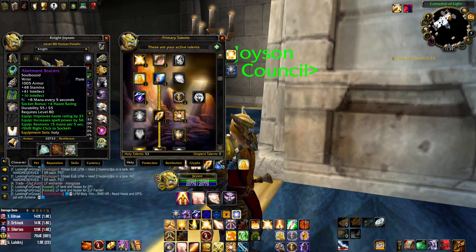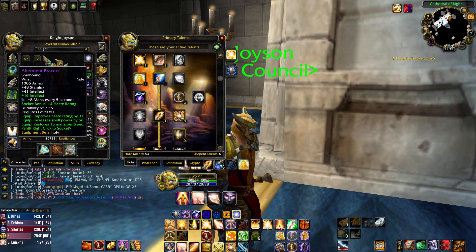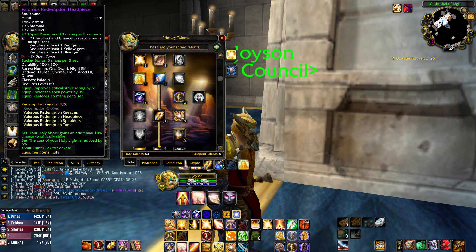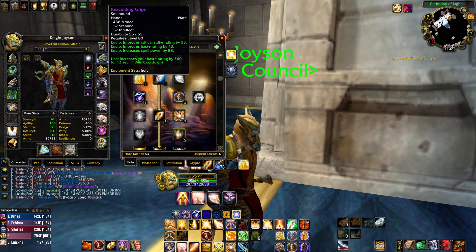We're going to Abatement Bracers, which drop off the nerubian boss in Naxxramas — the scarab boss. Get the 16 intellect enchant and I need to replace this gem. Always go with the color of the gem slot: if it's blue put purple or blue, same goes with red and yellow, so you get the socket bonus. Don't do what Wowhead does and stack all yellow gems, except for the ones needed to activate the meta gem.